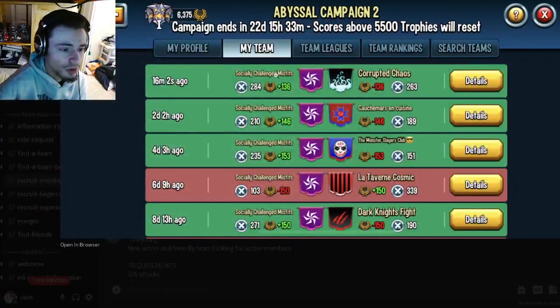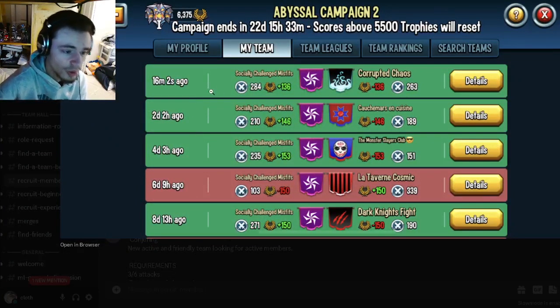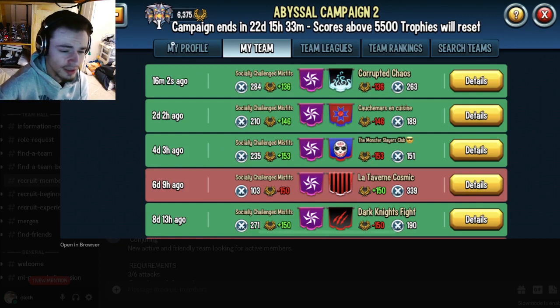For the war log, you are going to want to look at the war coins. If they get at least a hundred, it means that they're pretty active, so just keep an eye out for that. Also look at the last time when they did a war — like this team does wars all the time, so definitely make sure to join this one if you want. It is very good.